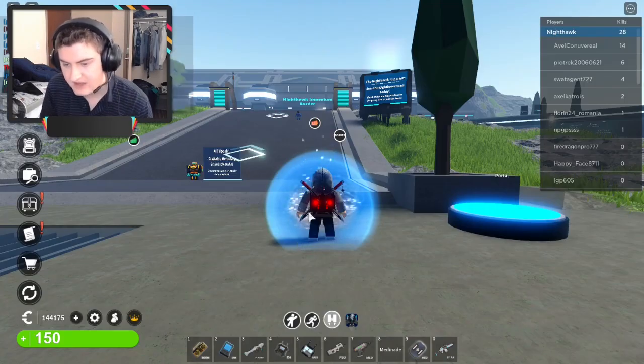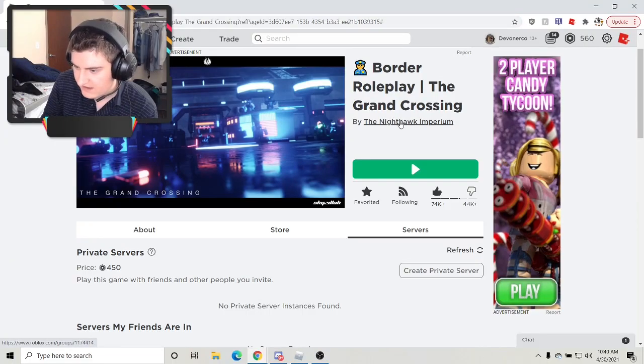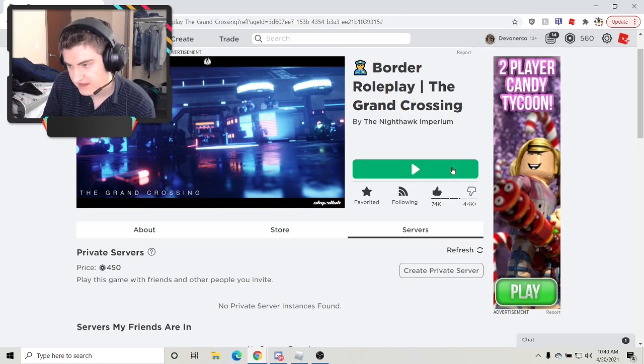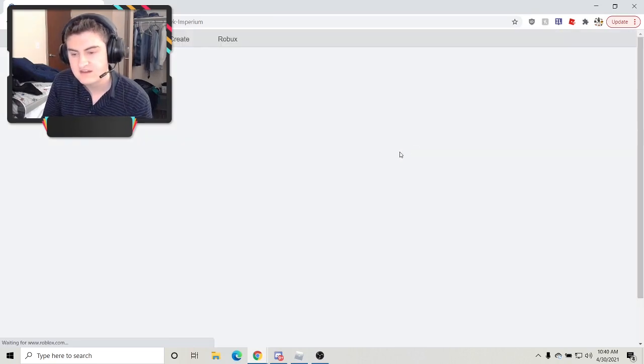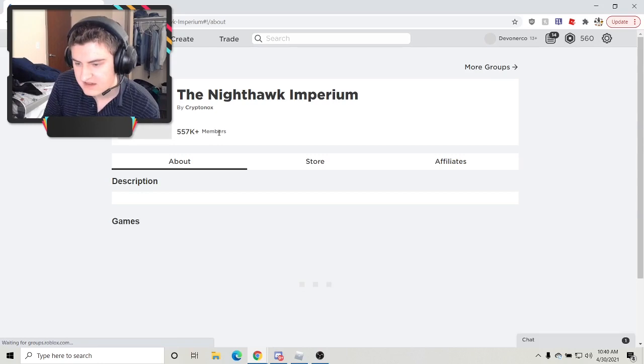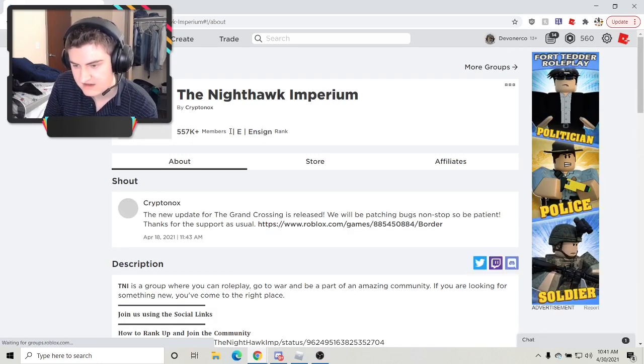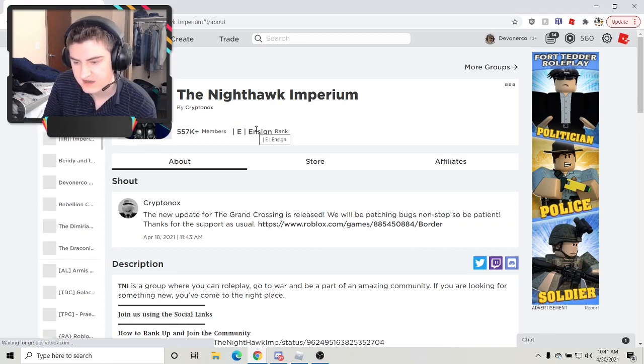So what you need to do is go back to that game page and look under Nighthawk Imperium. See that right there? That little Nighthawk Imperium thing right there? You click it. That's the game creator and that's also the main TNI group. And when you click on it, there should be a little join button where my rank is — usually there's not a rank there, it's a join button. You click that and you're in.